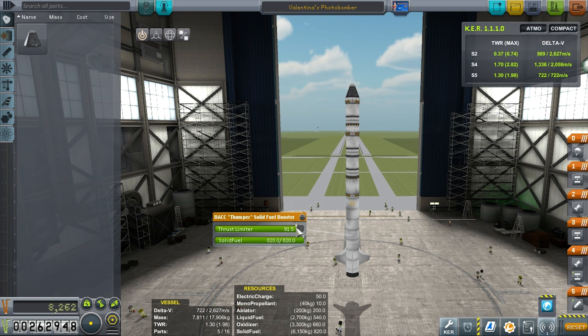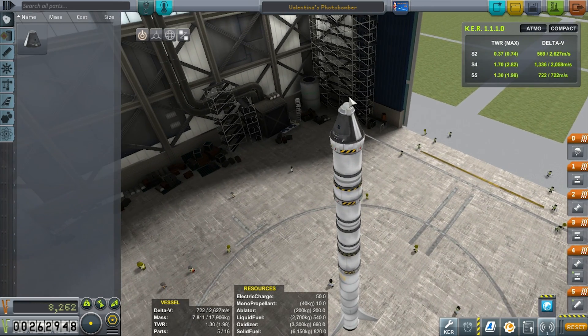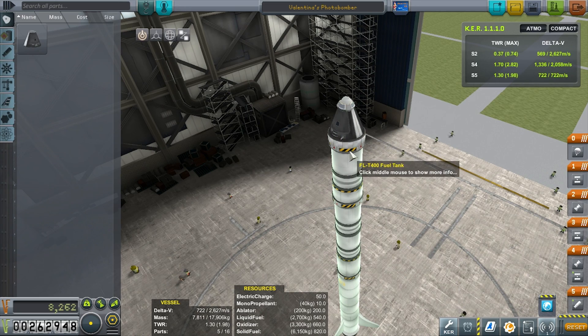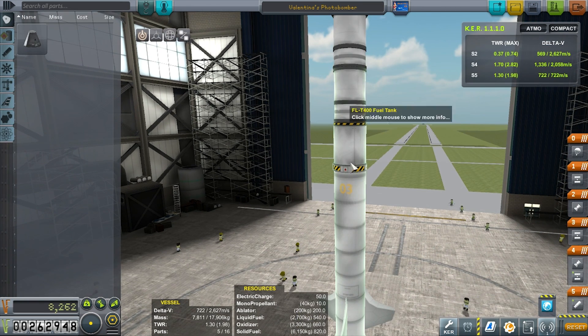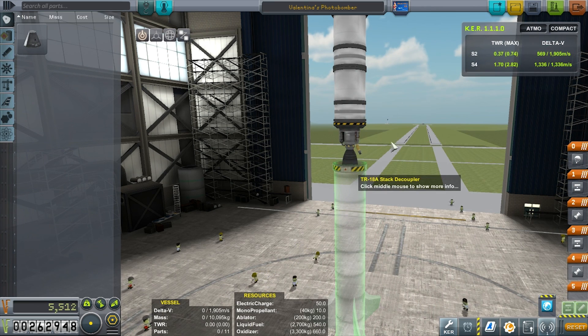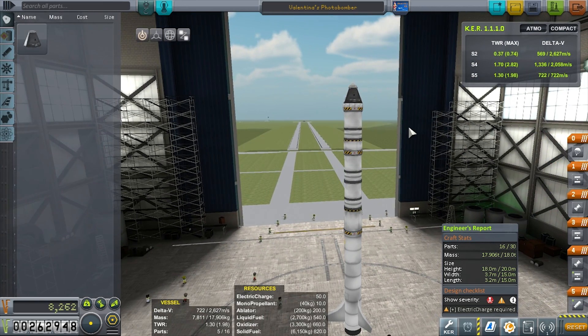The BACC is actually thrust-limited a little — I did that so I had a better climb profile. The swivel is not obviously thrust-limited. There's not much on this ship: a parachute, an antenna, a heat shield, some stacked couplers, a 909 attached to a 400 tank, a T45 attached to two 400 tanks, and the BACC. Its stats come in at 17.9 tons, 16 parts, 18 meters tall. It says you need electric charge but as you could tell, I didn't. That will get you your moon flyby. Hopefully you all enjoyed this — I'm happy to be getting back into KSP and I'll see you for the next one.